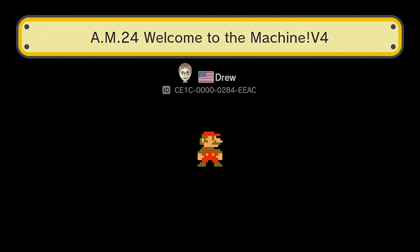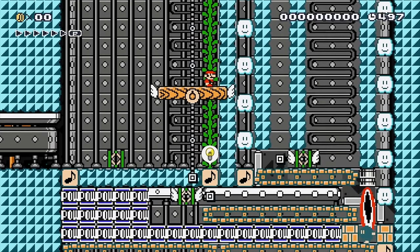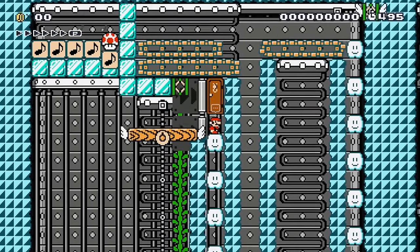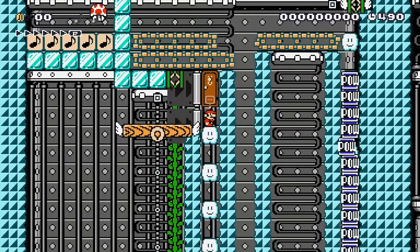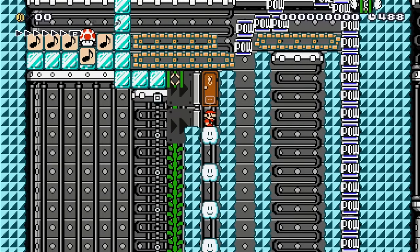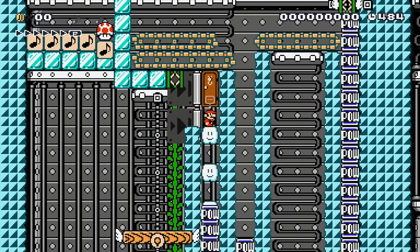This is an automatic level. I know some people don't like them, but I think you'll like this one — it's really unique. Once you get lifted up here, you get dropped on this cloud platform. Watch to the right: these power blocks raise up from the right, go over, and then create a little platform to boost Mario up.